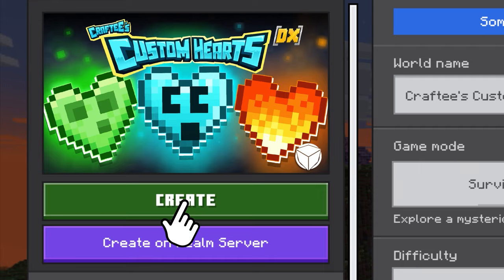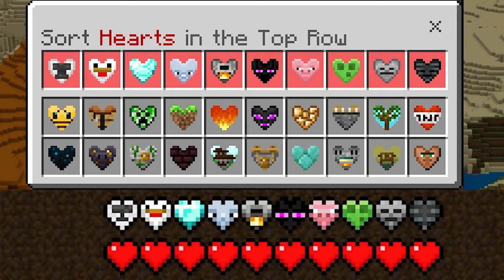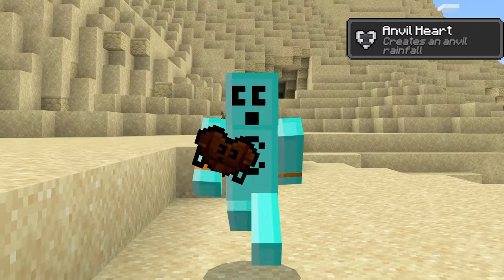Now you can enjoy the power of custom hearts on any of your Minecraft worlds with Crafty's Custom Hearts DX. Use the brand new Heartventory system to rearrange, multiply and activate your custom hearts in any order you want, wherever you want, whenever you want.